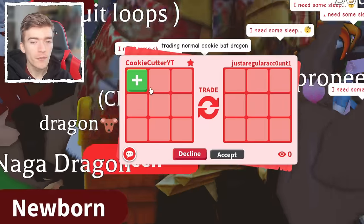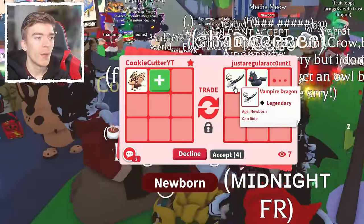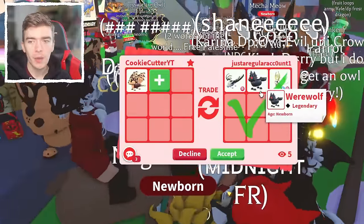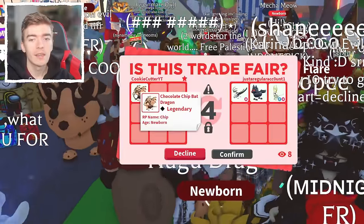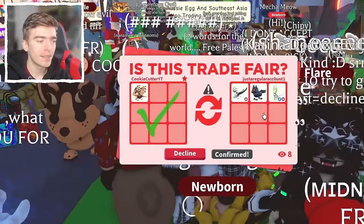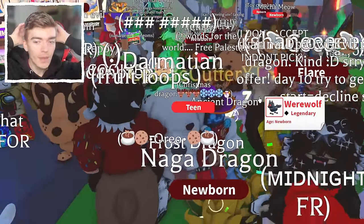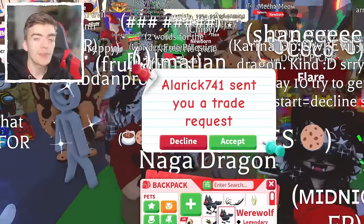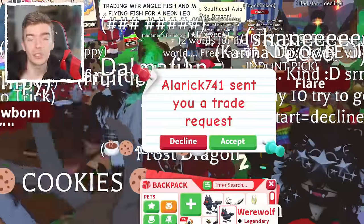Let's see what other types of offers we get in this very crowded, very rich server. This one looks decent — that is already an overpay because a Vampire Dragon costs 1000 Robux, the Werewolf costs 600 Robux, and a Gold Horn is a really rare old valuable pet. So that's definitely a win. If we go and follow through with this trade, that's kind of crazy. They hit accept! That's a win on my end because I just got a Werewolf. We have successfully traded the regular Chocolate Chip Bat Dragon.